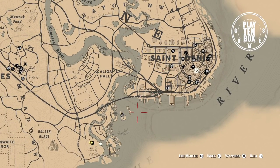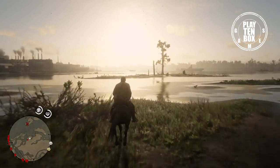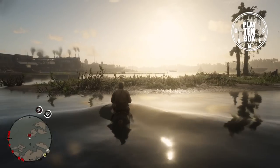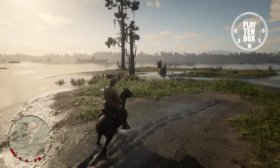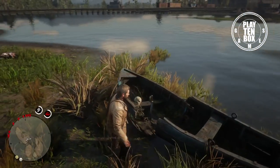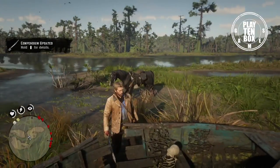Item number 7 can be found in a cluster of islands southwest of Saint-Denis. Be careful when you enter this area because it is dominated by alligators. When you have arrived here, look for an abandoned boat that was ran adrift. In the boat, you will find a broken pirate sword. This pirate sword has a longer range than most bladed melee weapons and is a practical combat weapon despite its age.